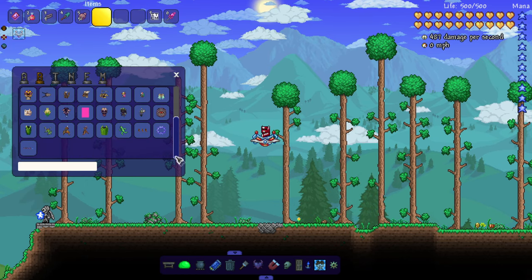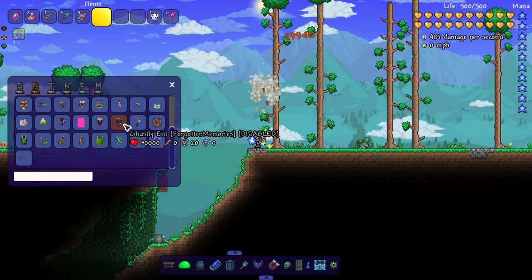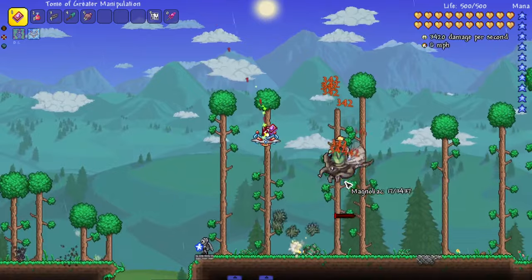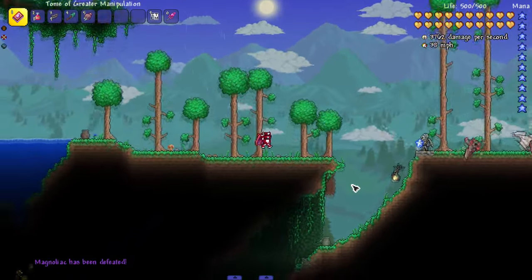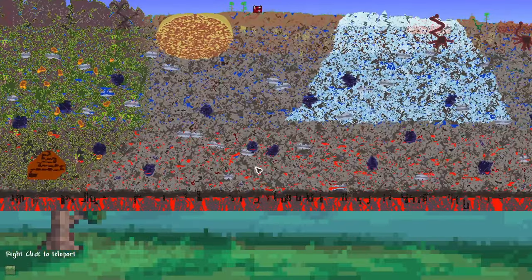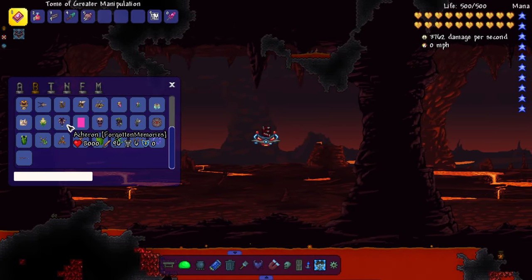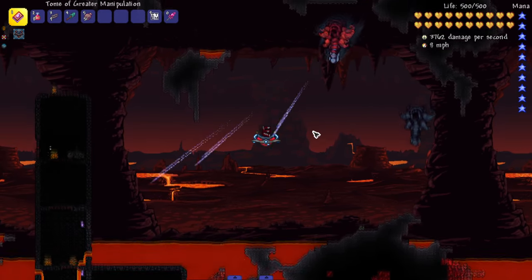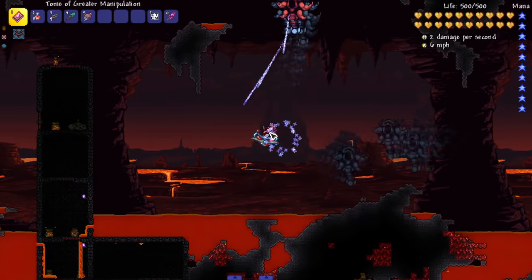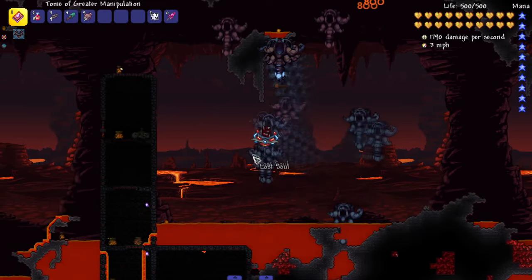There's a pre-hardmode version of the invasion and a hardmode version, each with their own mini boss — kind of like the Old One's Army progression. The first main boss in this mod is a pre-Wall of Flesh boss: Akiron. He's like a swole seashell. This fight looks kind of crazy — all these dudes dashing at you, lost souls you can't kill. Do some damage and he brings out even more — he has barriers, he's a wisp.